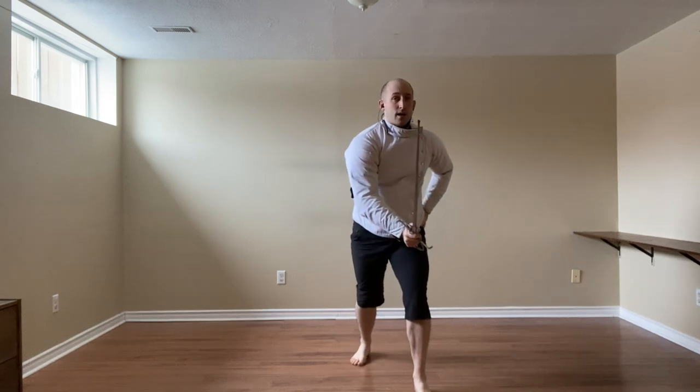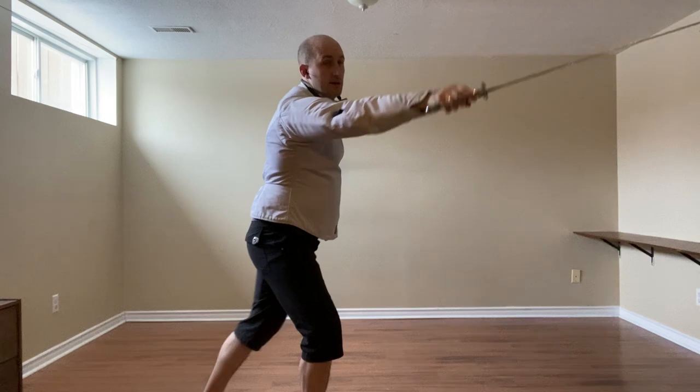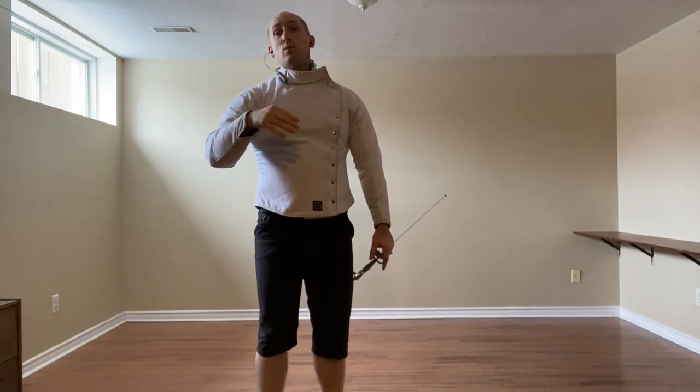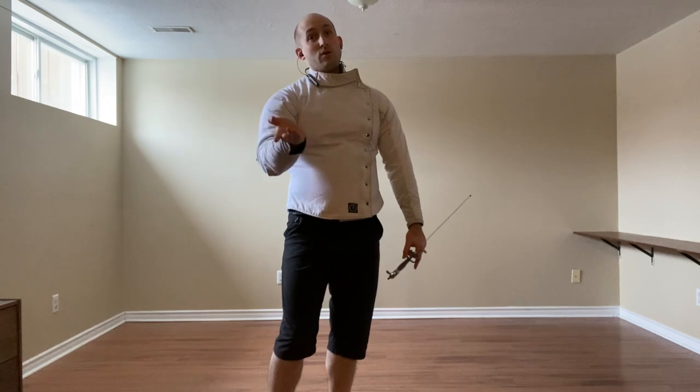Against the Fenete specifically, we could use En Plane to get to the outside of it, reaching out and thrusting with our palm facing down. But of course it's only going to work against the vertical attack — we won't have the time or space to do that against the diagonal or the horizontal.